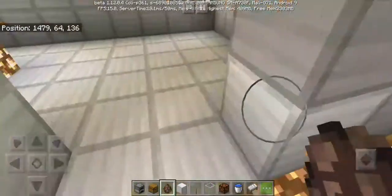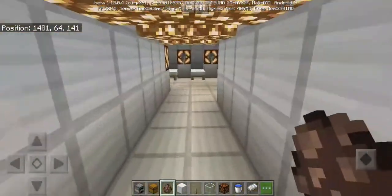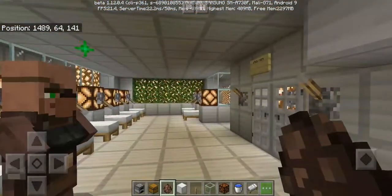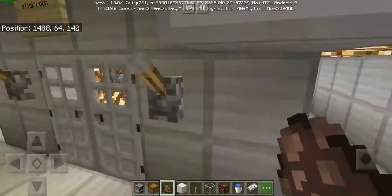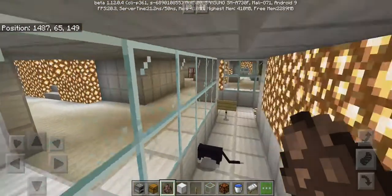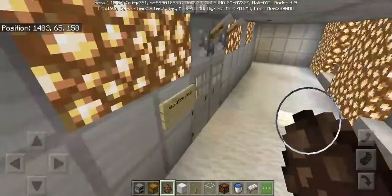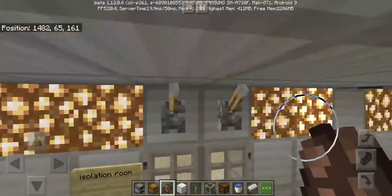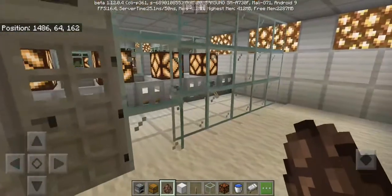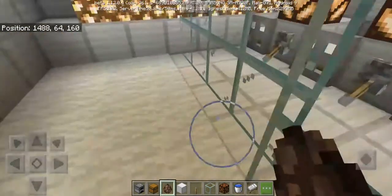This is where the ambulance will arrive and this is the ER — the emergency room. And that is the stock room. I did not put that cut there. Here is isolation room one.